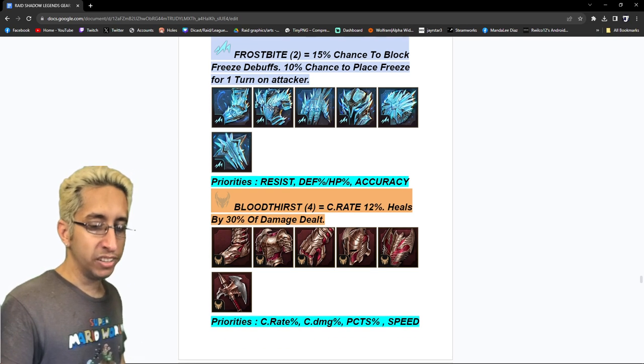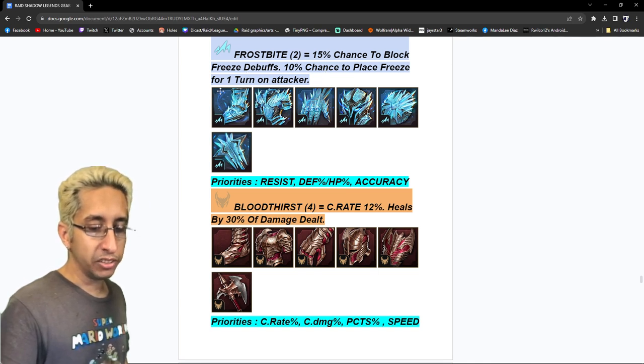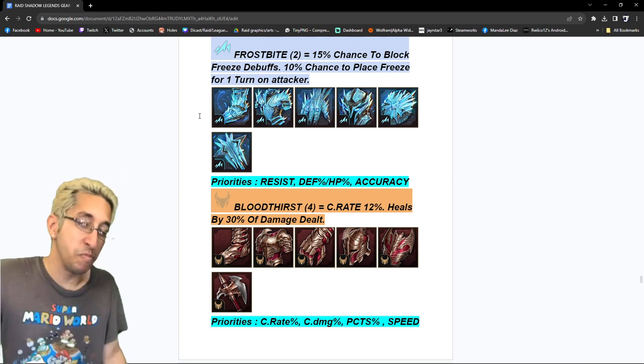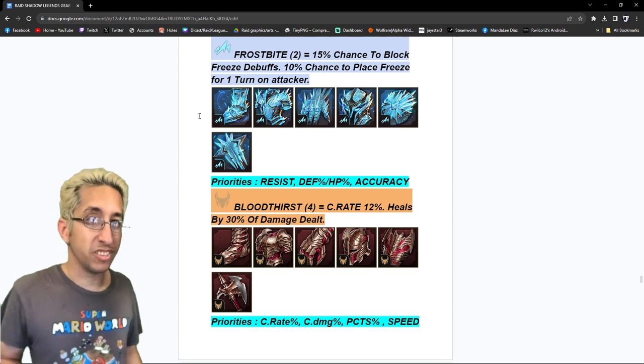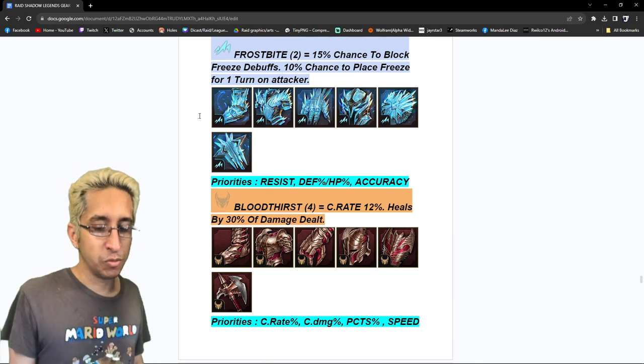Frostbite — a two-piece set with 15% chance to block freeze debuffs and a 10% chance to place a freeze debuff for one turn on the attacker. It's basically a Frost set but better because you can put two-piece instead of four. Priorities: resist, defense, HP, and accuracy.